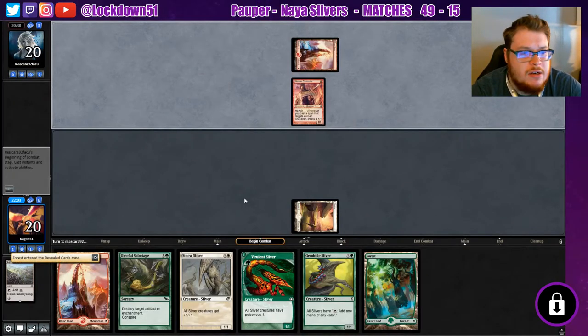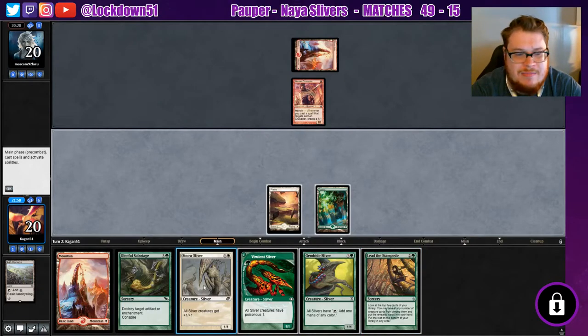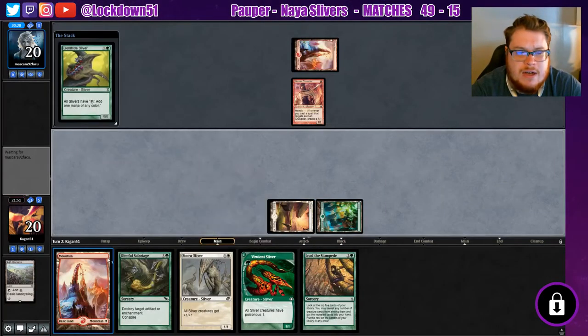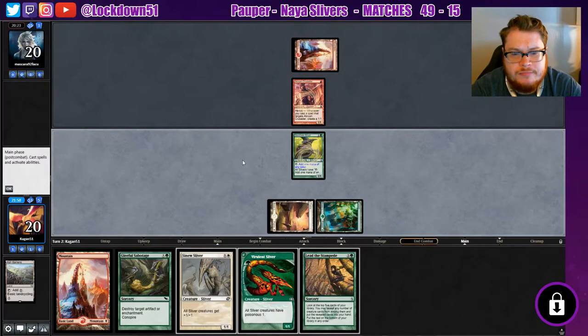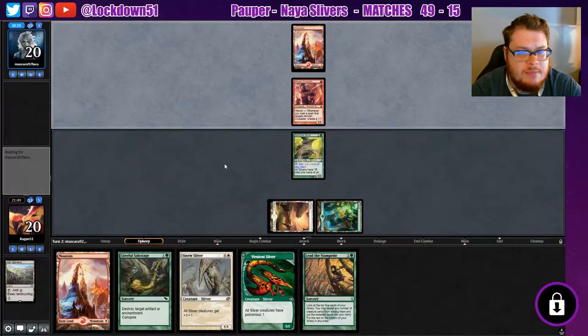Almost selected Planes there — that would have been bad. Just almost auto-selected Planes. I'll just go Gemhide. If he dies it's fine, we've got a mountain anyways and we've only got one red card in our deck right now, so not a huge deal. We'll just set up to empty like we did last time. Now we can get Lead the Stampede going and do all sorts of stuff.